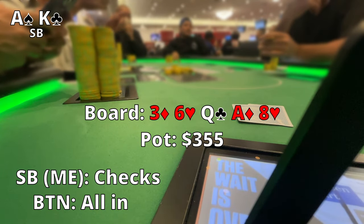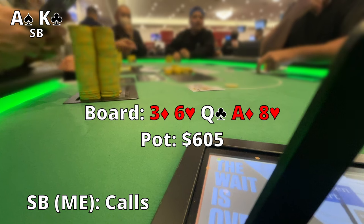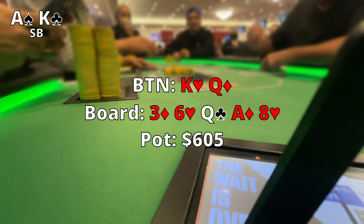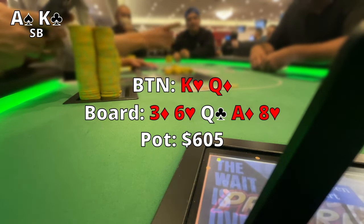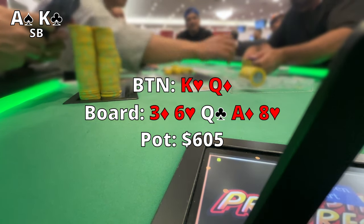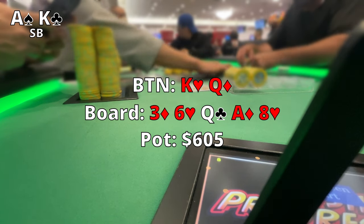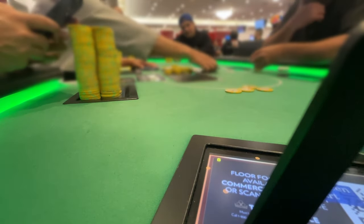The Eight of Hearts comes out on the river. I go ahead and check it. The button goes all in and I make a questionable decision — I'm very confident I have the best hand even though it's just a pair of Aces. I think he definitely could have two pair but I just snap call. Our Ace King is good — he ends up showing King Queen and we take the pot down. Honestly got pretty lucky this hand.